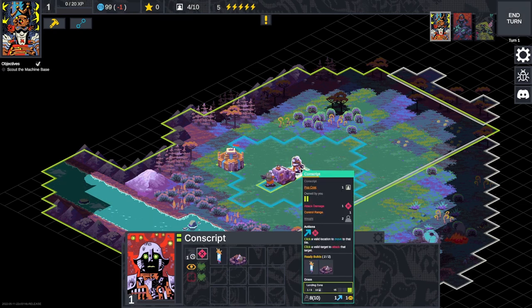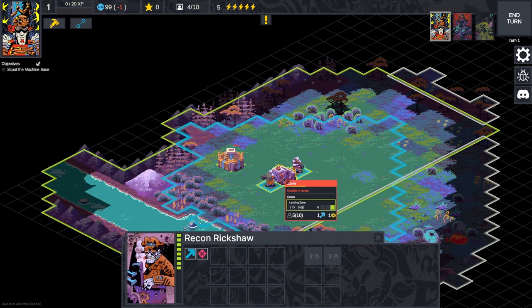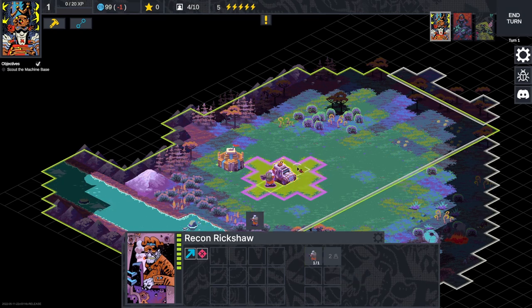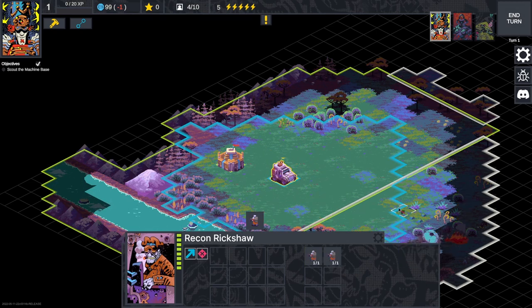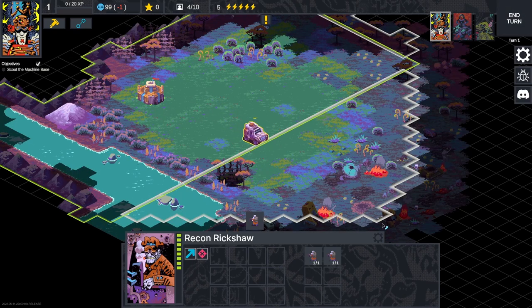So what are we going to do? We're going to move these guys — these are our conscripts, our basic units. They're basic but they're still important; they have banners, and we need banners to basically take new territory. These rickshaws are fast-moving vehicles. We're going to load up both of these lads and ship out — move to this territory over here and take it.